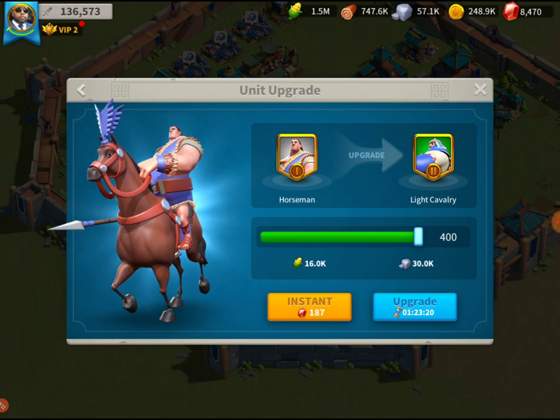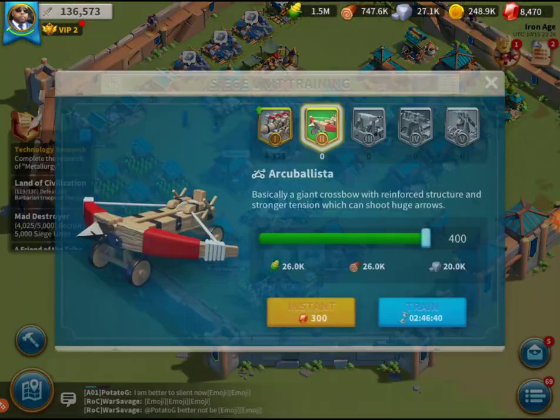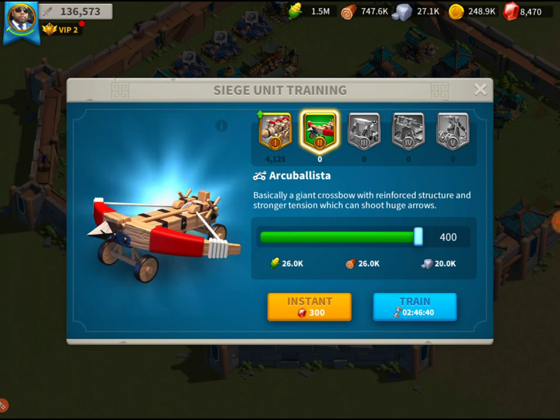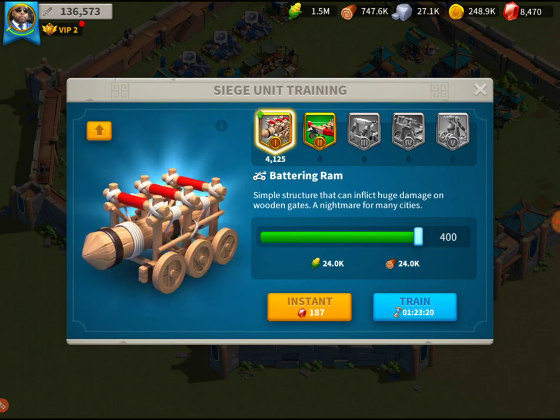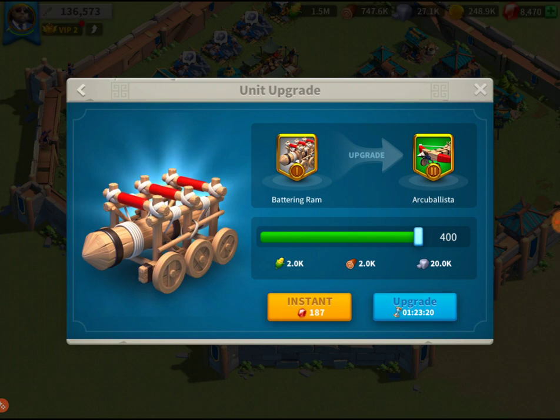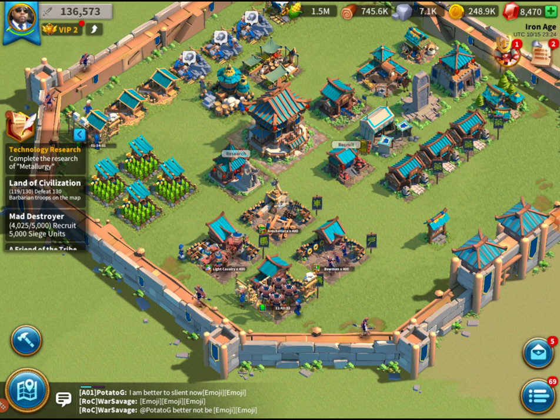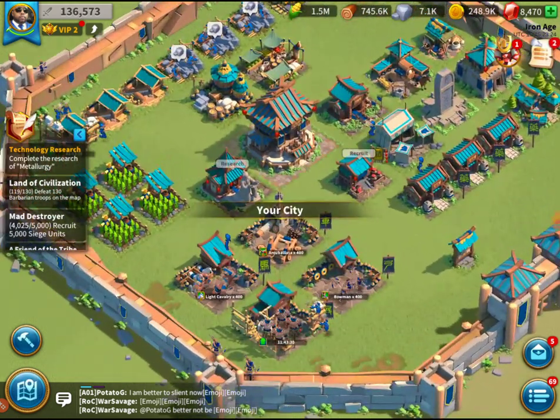I have a lot of troops to upgrade — not going to upgrade all of them, but I'll do a few. We're upgrading from tier one to tier two, so instead of the battering ram we're going to have the arcuballista. It's only an hour and 23 minutes to get those upgraded, which is pretty good.